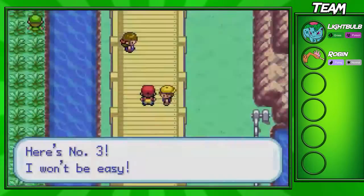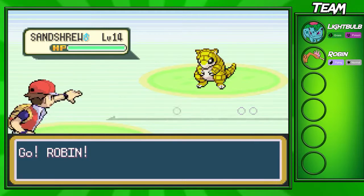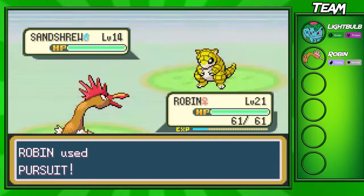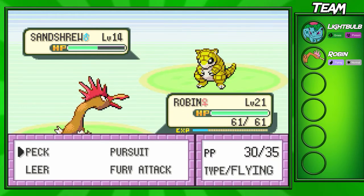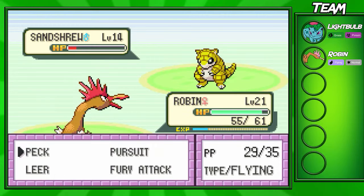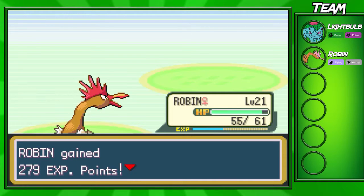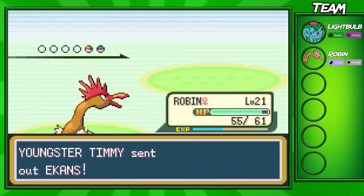Now we're gonna fight this Youngster right here — Youngster Timmy — and Youngster Timmy actually has two Pokémon on his team. He has a Sandshrew which is level 14 and an Ekans which is level 14. The Sandshrew is gonna be using Defense Curl, so I kinda wanna use Pursuit at the start — I just wanna see how much damage it actually does. It did about the same amount as Peck, pretty much. He wasn't gonna die in two shots though because he did go for a Defense Curl right here. We're not gonna take him out in two shots, but it's not like it really matters. The Sandshrew's gonna go down pretty easily. Robin should be able to go up to around level 23 or so by the end of this whole bridge.